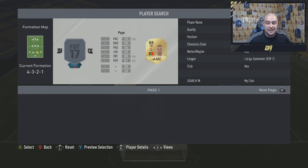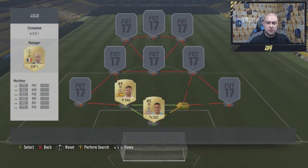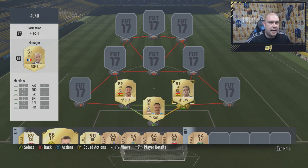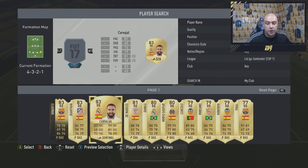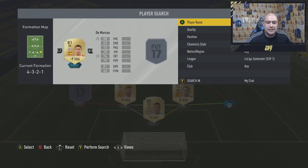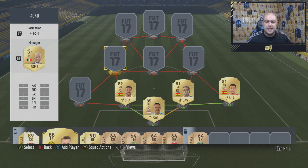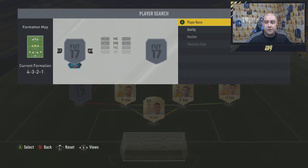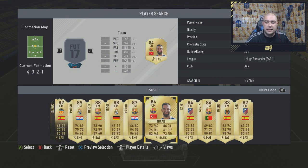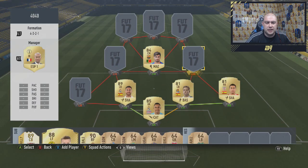Then he goes with Martinez — Inago Martinez, the centre-back from Real Sociedad — with a basic chem style, and that's key to what I'll show you at the end of the video. In the right-back position, he goes with DeMarcos, who's been used in 40 out of 40 teams a few times, with 88 pace and 79 defending. Moving on to centre midfield, the first player is a Portuguese player — Barcelona's Gomez, a fresh new transfer, with a wicked powerful shot from just outside the area.